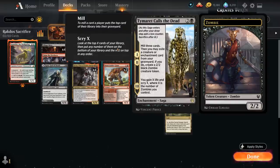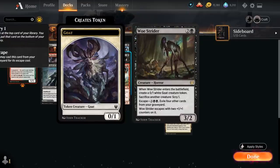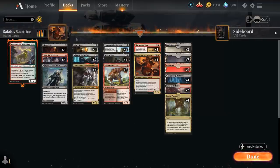We also have the full playset of Tibalt Calls the Dead as another nice way to fill the graveyard. On the first and second chapters of the saga we mill 3 cards, and then we may exile a creature or enchantment card from our graveyard to make a 2/2 black zombie creature token — perfect sacrifice fodder for our Immersturm Predator. On the final chapter we gain X life and scry X, where X is the number of zombies we control, which also pairs nicely with our Mire Triton. We've also got the full playset of Woe Strider, a 3-mana 3/2 horror joined by a 0/1 goat token when it enters the battlefield, and we can sacrifice another creature at any point to scry 1. It also provides a goat token to sacrifice to other effects like Village Rites or Immersturm Predator. Woe Strider can also escape from the graveyard for 5 mana by exiling 4 other cards, entering with 2 +1/+1 counters, and it pairs nicely with our steal effects like Akron War and Claim the Firstborn.